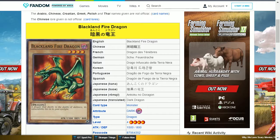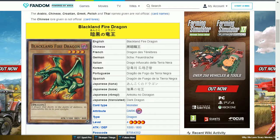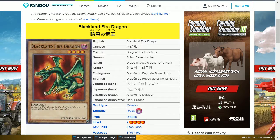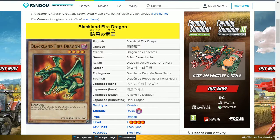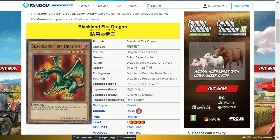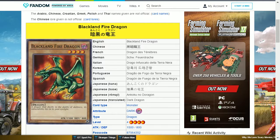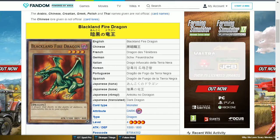The next card is Blackland Fire Dragon. This is a dark dragon level 4 with 1500 attack and 800 defense; it is a normal monster. It was shown in the anime, I think in episode one, when Yugi was facing Joey in a normal duel. Yugi summoned this card to wipe out Joey's monsters. It is a basic level 4, but considering there is so much better out there, it's not a priority.